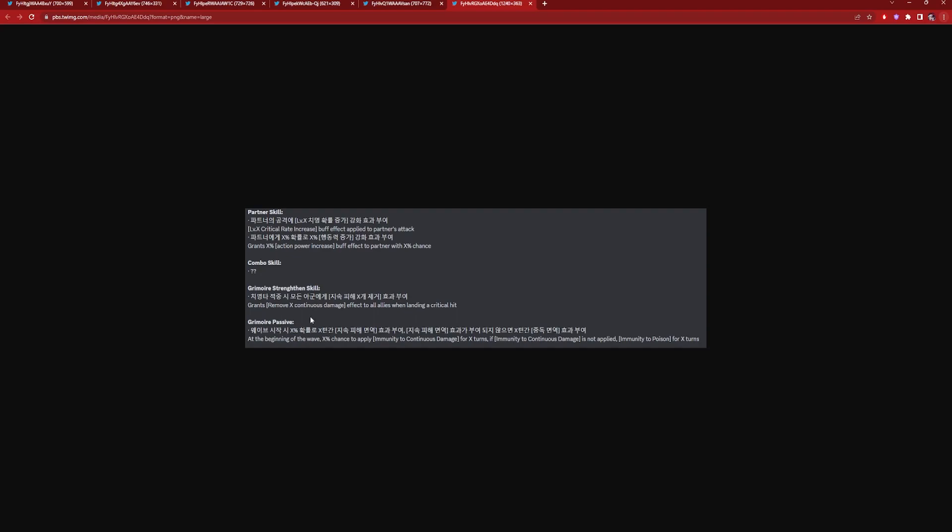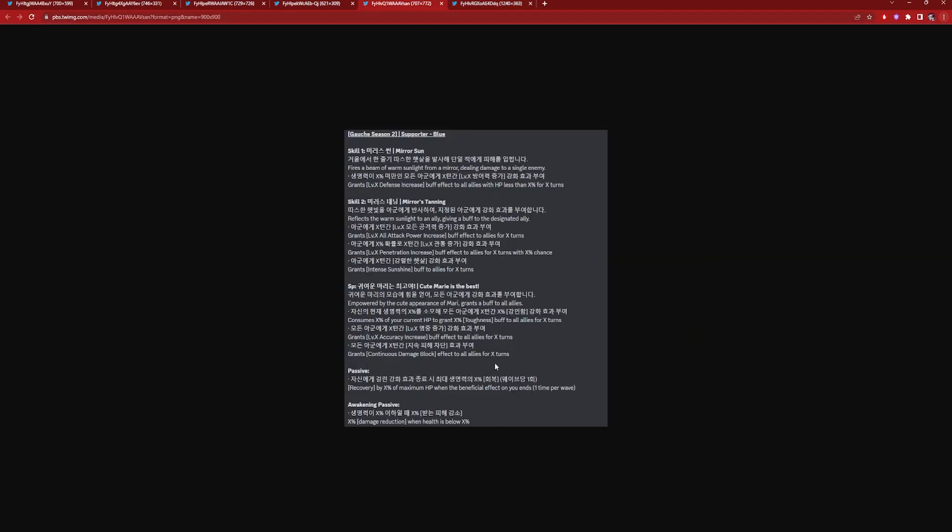His main kit is not bad — it does a little bit of everything. You can take him into PvP because the second skill is really really good, and it's also in his ultimate. But I just don't love the continuous damage block and toughness — I feel like it should have been critical rate. Imagine if he consumed X percent of his HP to grant critical rate increase or crit damage — that would have been insanely busted.